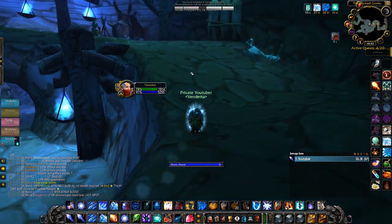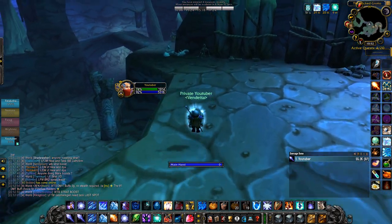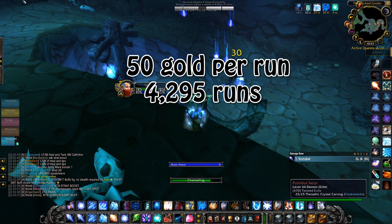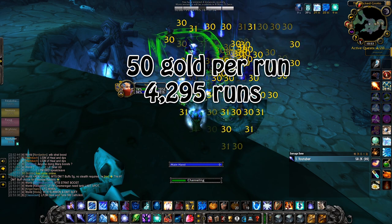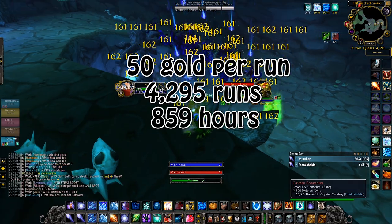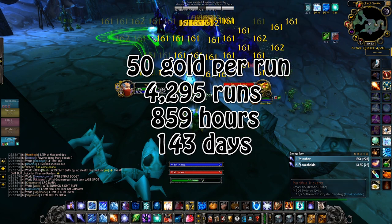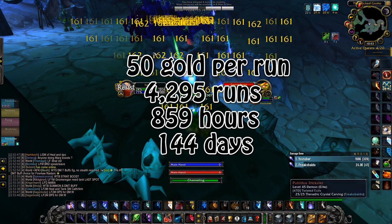Number 1: Mage Boosts. If you sell Maraudon boosts at 10 gold per person, that's 40 gold per run, and on average you also get 10 gold in loot per run, so 50 gold in total per run. Getting gold capped would take you 4,295 runs, which based on the 5 resets per hour cap would take you 859 hours. You also have the 30 resets per day limit, so getting gold capped only through this method would take you 144 days.